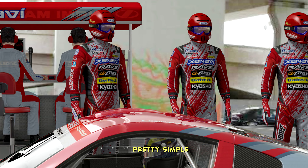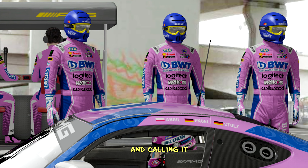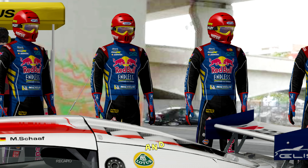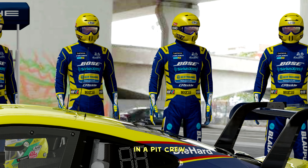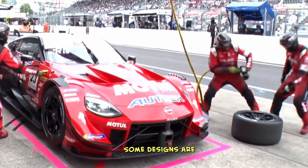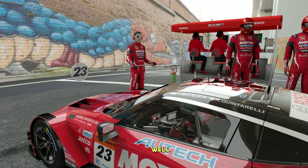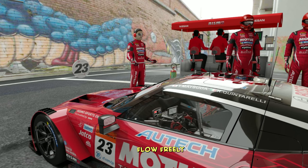It started off pretty simple, just slapping on some random sponsors and calling it a day. But then one thing led to another, and before I knew it, I was knee deep in a pit crew fashion line. Some designs are inspired by famous racing teams, while others — let's just say I let my creative juices flow freely.